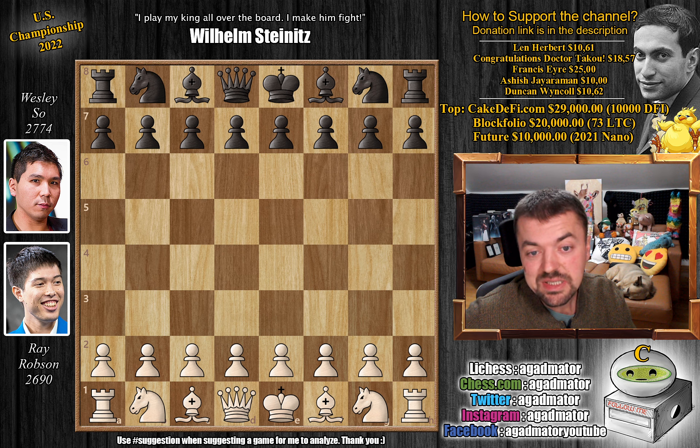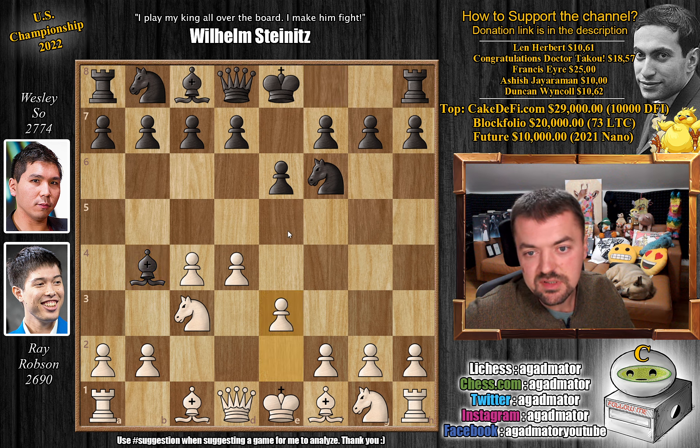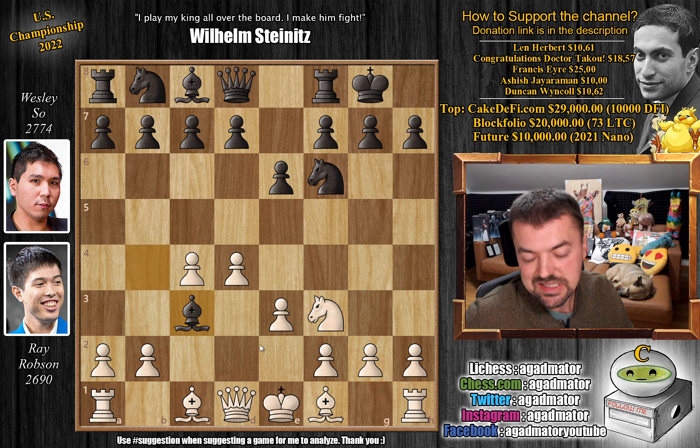It's a wonderful game: Ray Robson vs. Wesley, featuring an incredible line of the Nimzo Indian defense. Ray with the white pieces opens with d4, knight to f6 by Wesley, c4, e6, knight to c3, and bishop to b4 — the Nimzo Indian defense. e3, going for the standard stuff, castles, and now knight to f3. The standard moves here are d5, c5, and b6, but Wesley plays bishop captures on c3.